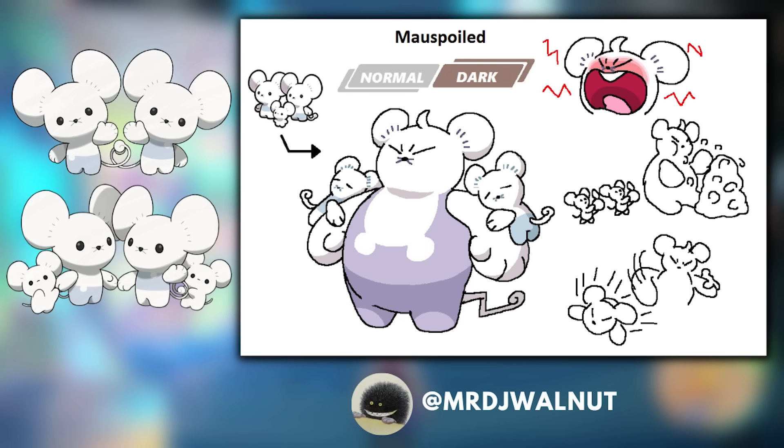One of my favorite Pokemon in Generation 9 is Tandemouse, as well as its evolution Maushold. Tandemouse has two different evolutionary forms focusing on the number of children it has. What if the three-family Maushold evolved again into a Normal and Dark type Pokemon called Maus Spoiled? This art depicts the single mouse basically becoming the stereotype of a spoiled only child — the singular mouse gets huge, basically carrying its parents. The parents look miserable, the child looks angry. The child just eats all day and throws its parents at the opponent.